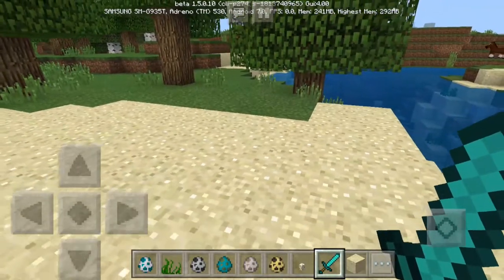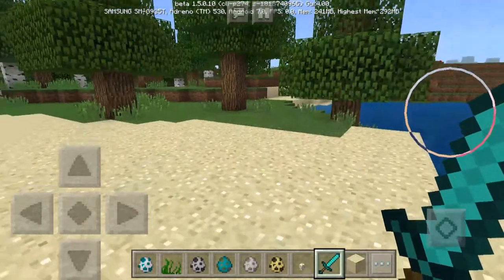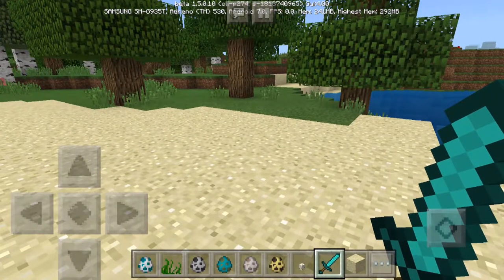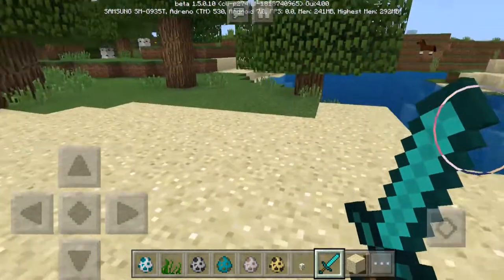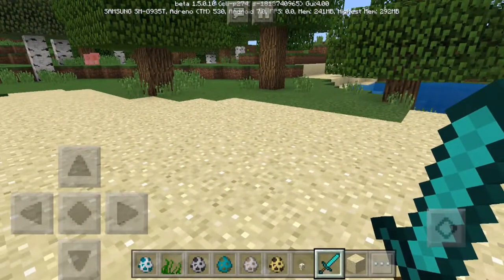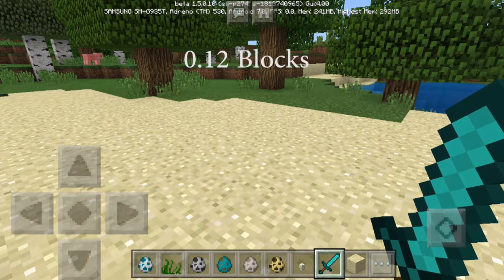So I'll just get right into this video. This video is about the new mob called Turtles. They are a very interesting and weird mob, and I will show you why in a few minutes. Before we get to that, I wanted to share with you a fun fact: Baby Turtles are the shortest mob in the game at a height of 0.12 blocks.